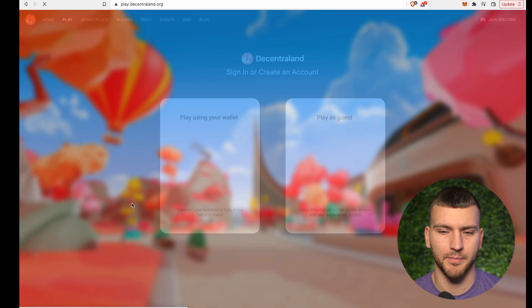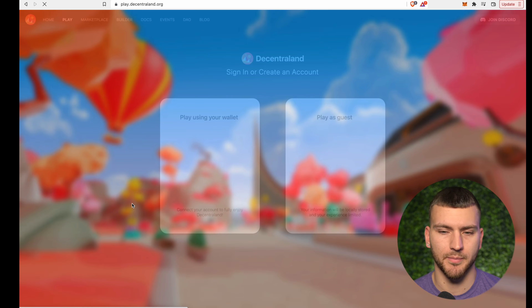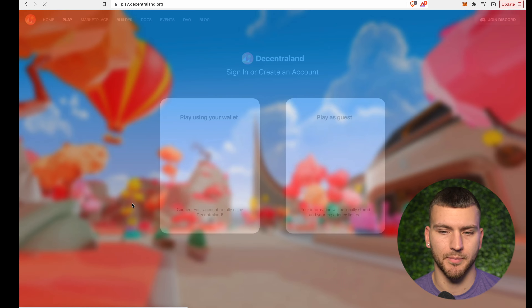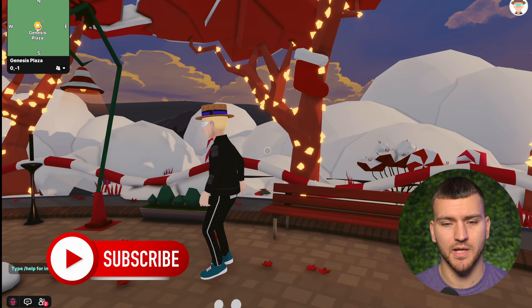Once on the website, you can click on the Get Started button. Since most people watching will probably not have a MetaMask wallet or any crypto wallet to begin with, there is a Play as Guest option, which limits what you can do and see, but still allows you to explore the entire world. I myself will be logging in with my MetaMask crypto wallet. Setting up a MetaMask is super quick, and I'll link a guide in the description.